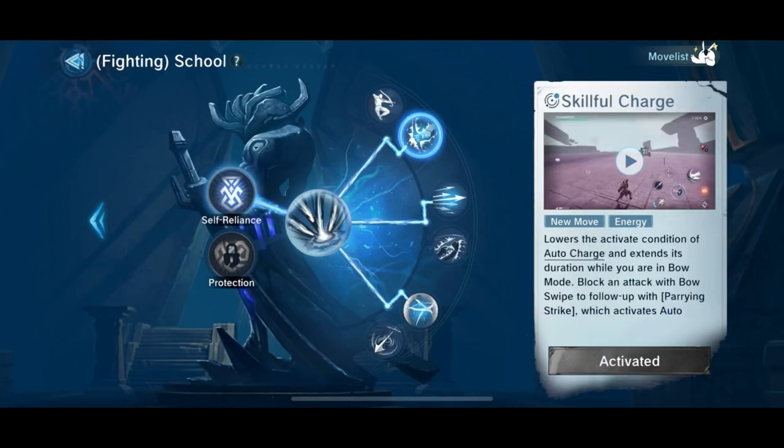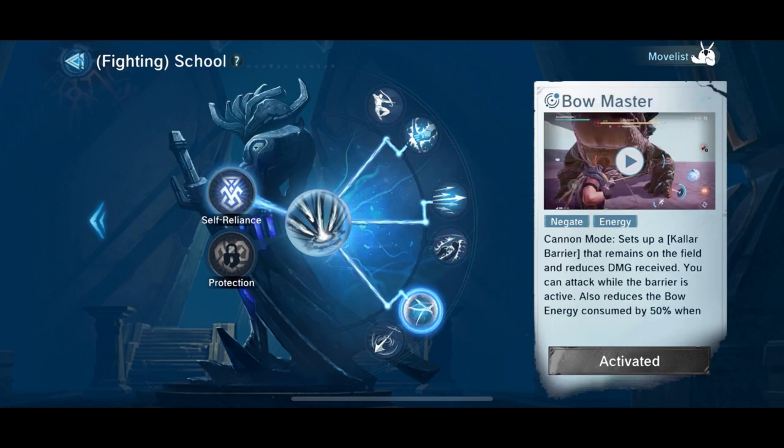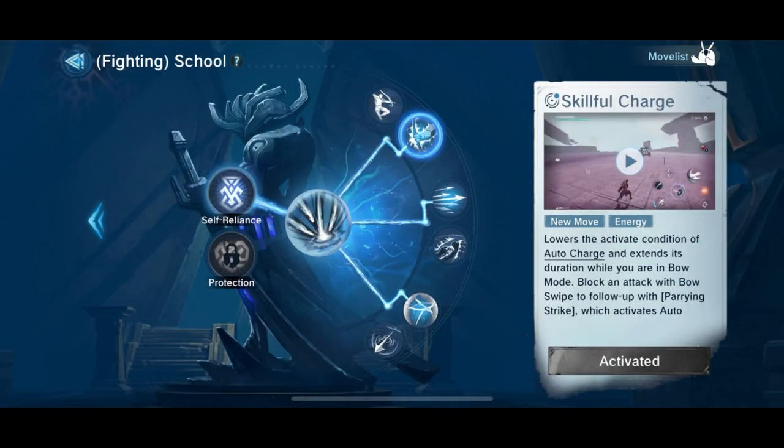The cool thing about this game is that it has a skill tree for every single weapon, and today we're focusing on the bow's skill tree. The skill we want to get is Skill for Charge. This is for that yellow bar when holding your regular attack — there's a tiny yellow bar on the side, and whenever you do a perfect shot that bar goes up. With Skill for Charge it makes that yellow bar stay longer so you can deal a bit more damage.